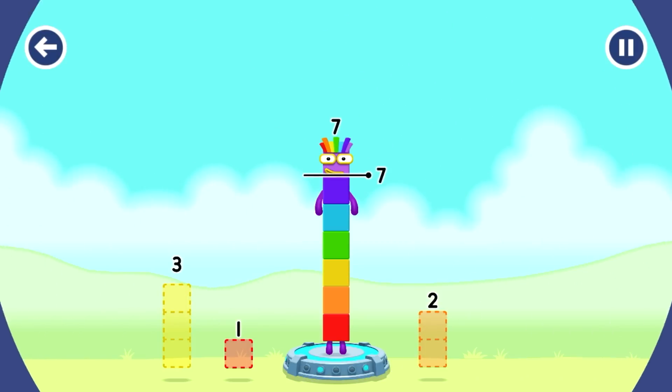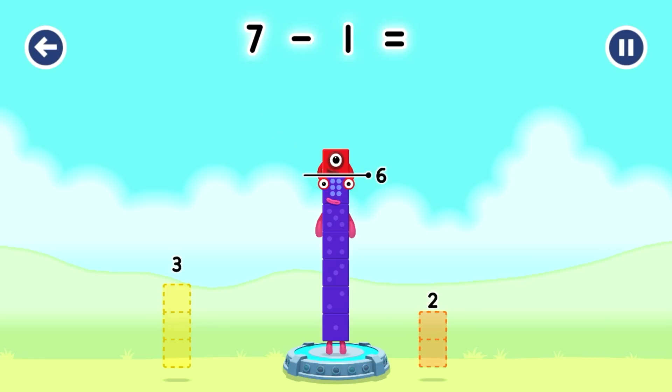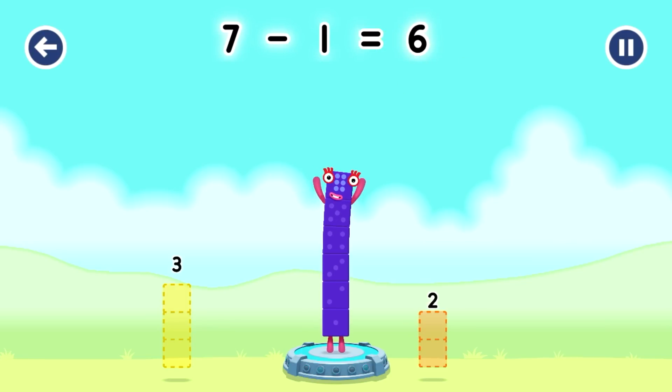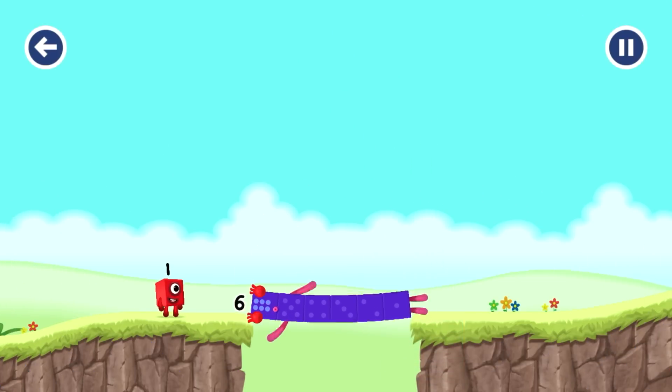Take number blocks away from seven to leave six. One — seven. You've solved it. Seven minus one equals six. Six. Well done.